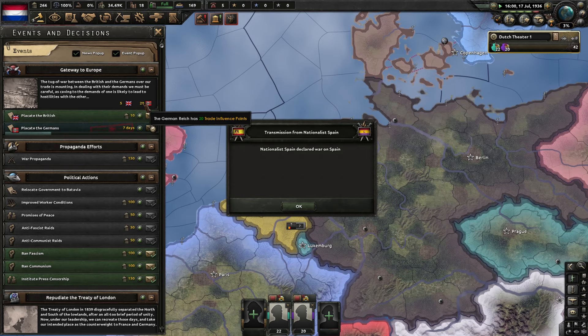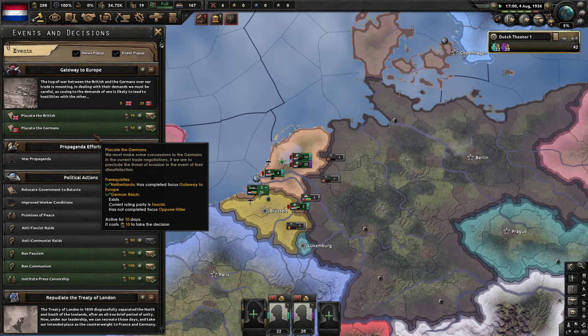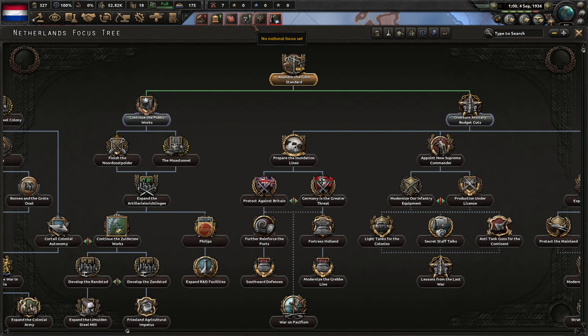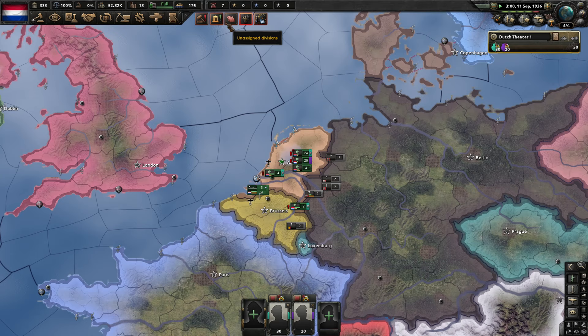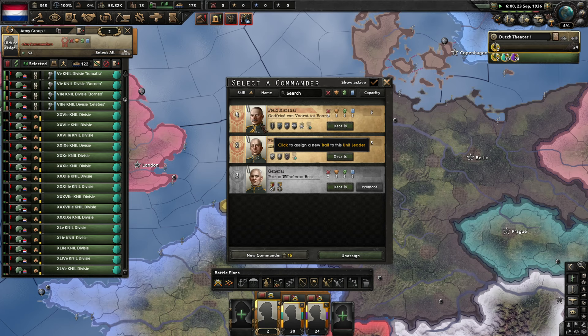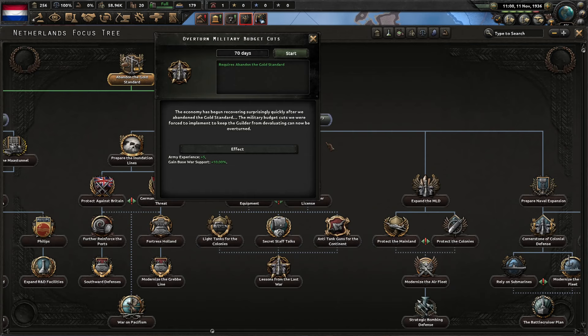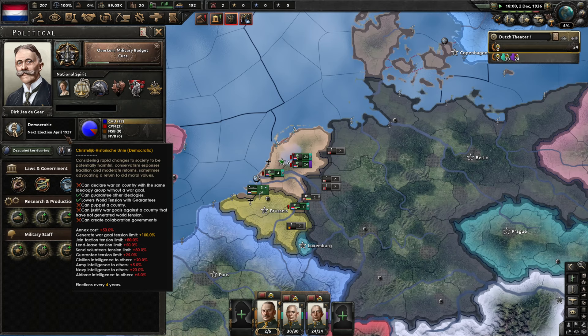We need at least 25 German trade influence and also 15 more than the British. One more decision and then we go into the 'Cave to the Germans' focus. We've caved to the Germans, which opens up the fascist paths. Let's do Volk und Vaterland — that will unlock a fascist demagogue and help us transition to fascism. This guy is level 4 and a brilliant strategist, perfect as our field marshal. We're having an election in '37, which will help us switch to fascism very quickly.